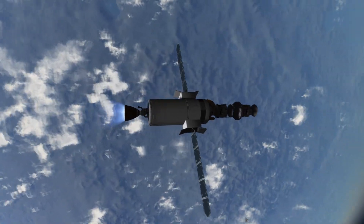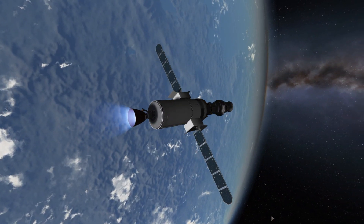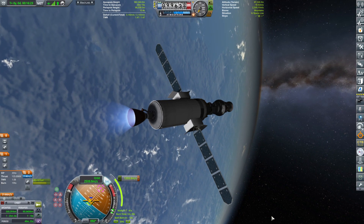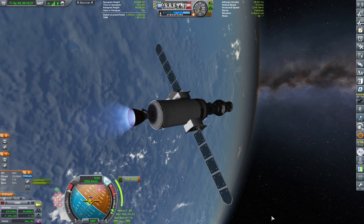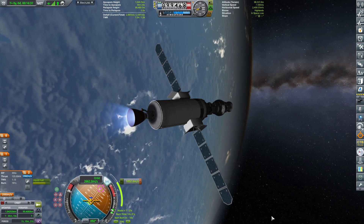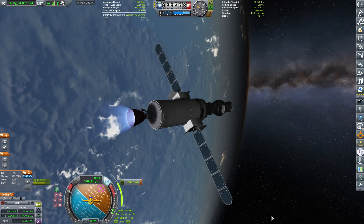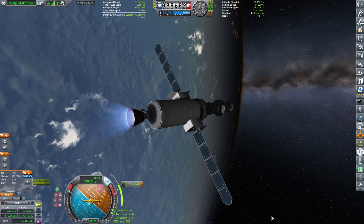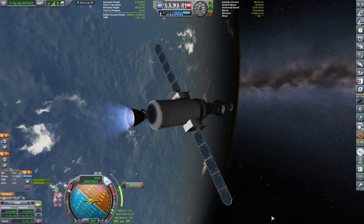By the way, for those of you who have seen it, do you have any idea as to what happened? I was probably using the wrong equation for the calculation — that can happen. Anyway, as we burn gently to eject ourselves from the Kerbin sphere of influence, it's a lengthy burn: 1 minute and 14 seconds.